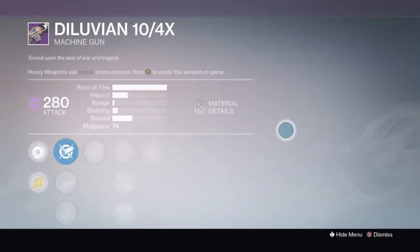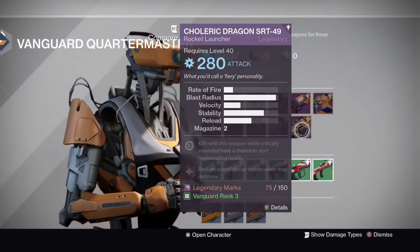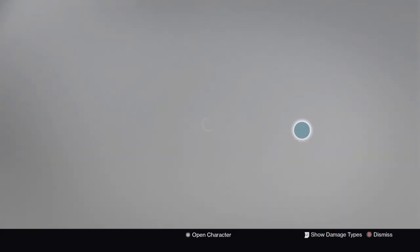You've got the Diluvian — very similar to the other Machine Guns, not going to go into that one. Then you've got the Caleric Dragon — just like any other Rocket Launcher, nothing special, not even going to go into it.